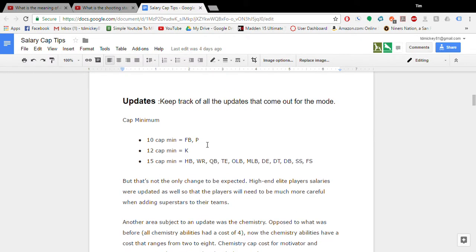Because there was a rule change a while ago about cap minimums. People were just tanking their offensive line in certain positions and just having studs at others. EA decided to change that. So fullback and punter are now a 10 cap minimum, kickers are 12 cap minimums, and then 15 cap minimum for every other position.